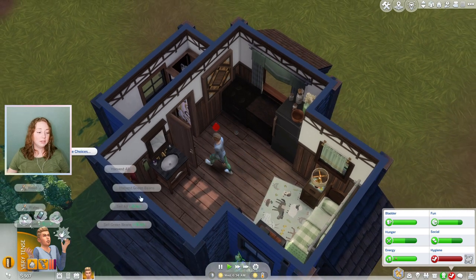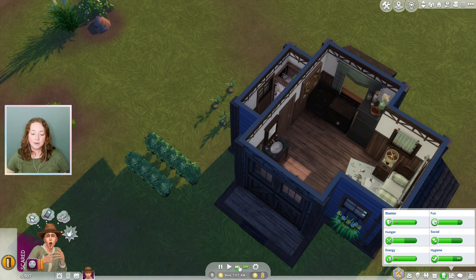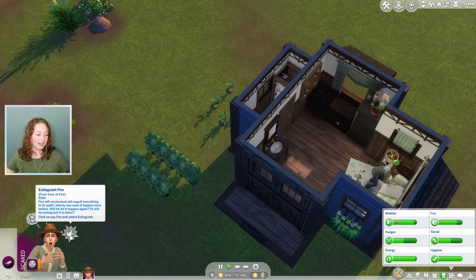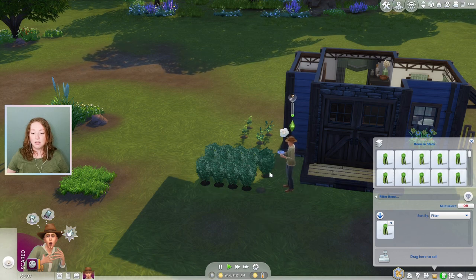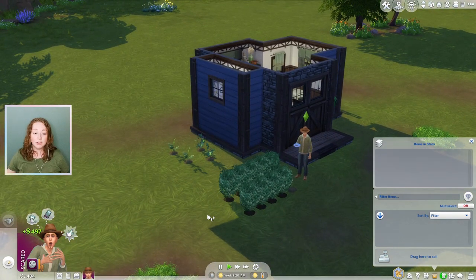Thankfully our green beans have grown though — so that's good at least. But he's very tense and very upset — I would be too. He's got to take a shower because he got set on fire. He's scared. Let's see if we can extinguish fire — we already did that. He's hiding under the bed! We're going to get nearly 500 simoleons from the green beans — that's very good, that's a good start. I feel so much better now. Maybe now we can afford a greenhouse and fixing our counter.